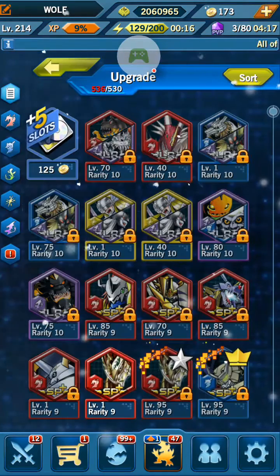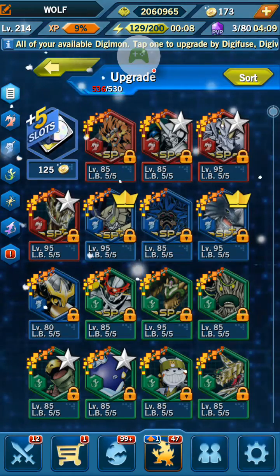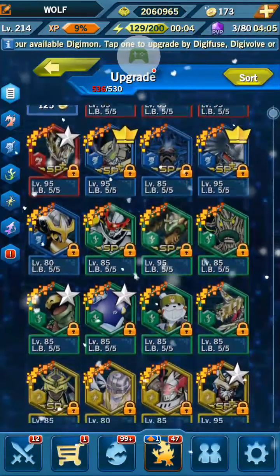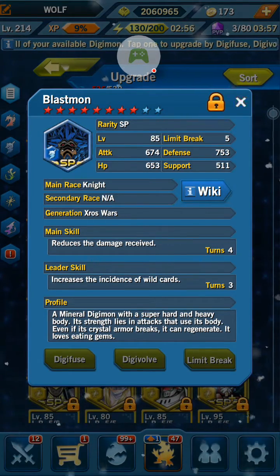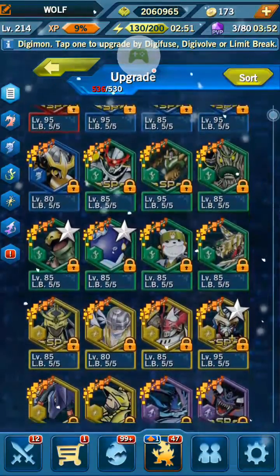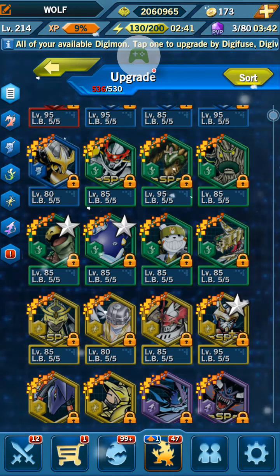I can show you what else I have. Let's sort them by limit breaks. This is pretty much what I have: Apollomon, Megamon, Sledramon, Oriamon. I used to use Blastmon, but he was only there for his defense, and defense isn't that important anymore. Yeah, same with Dukemon — he's kind of nice, but not really that useful.